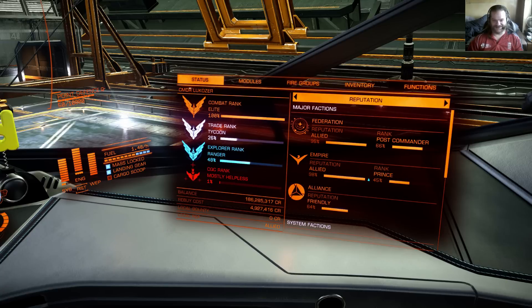That's where I'm at. The progress bars for your next rank progression are now working. I was sure I was a hell of a lot closer to the next Federation rank than 66% - I've done plenty of missions for them. I'm also currently showing 45% towards the next rank in the Empire, and it's not as if it was that long ago I made the Prince rank. Maybe that's okay, I don't know.